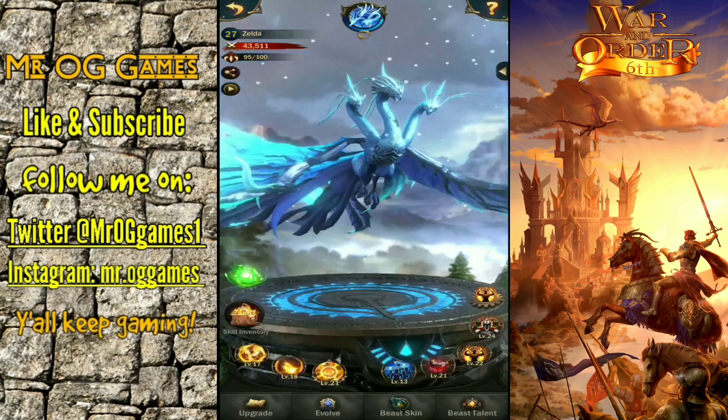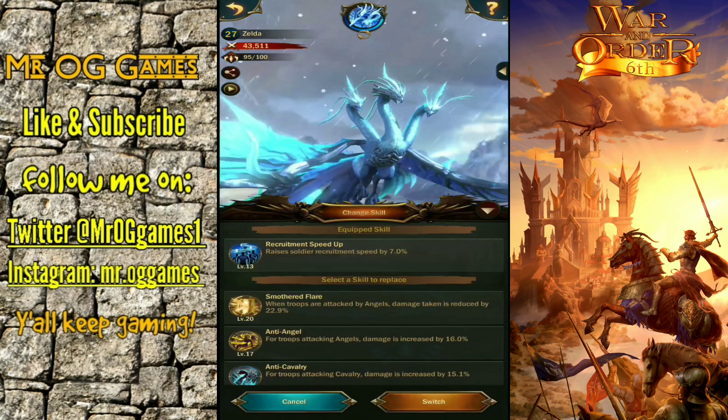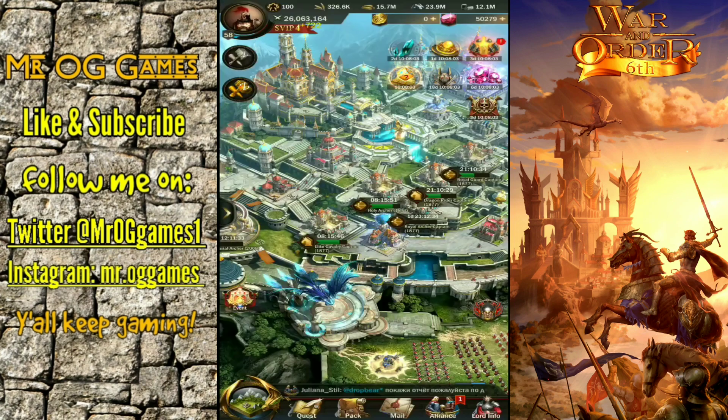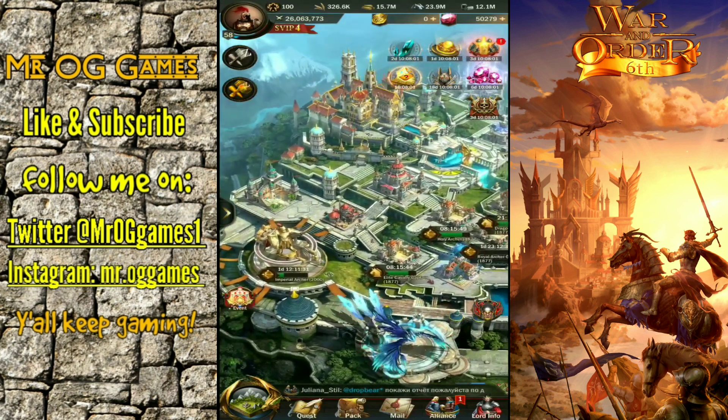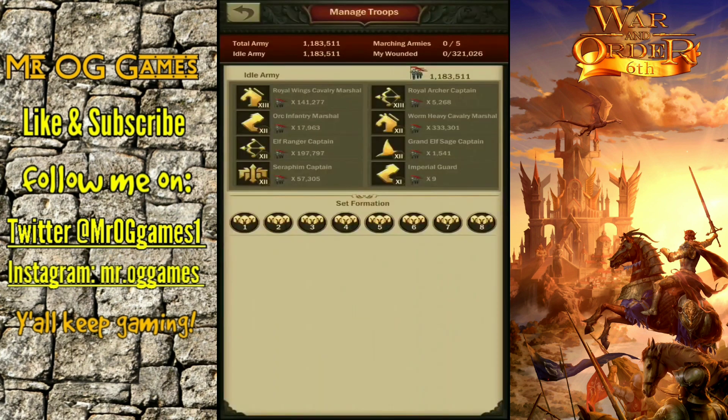The biggest thing in this game is time — besides azerite and a few other things — but time is essential. That's where you want to have your recruitment speed as high as possible, so when you're using these speed-ups you're not speeding up the full amount. I was able to not quite cut it in half, but even so at a day and 20 hours, that's a long time — you're talking 44 hours of speed-ups. You do the math, it's a lot.